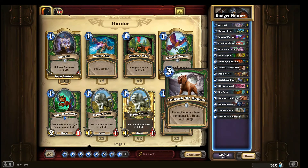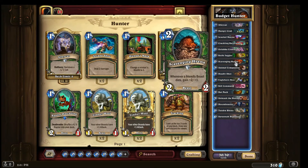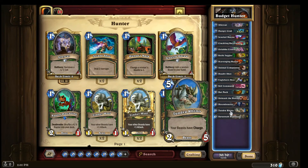The last two cards to top off the deck are beasts with charge mechanics. Unleash the hounds is a one-of, and it's won me games in the clutch — especially throwing it out with knife juggler for a bunch of 1/1s with charge. Combined with scavenging hyena, I've made that really beastly with one unleash the hounds. It's been really good.